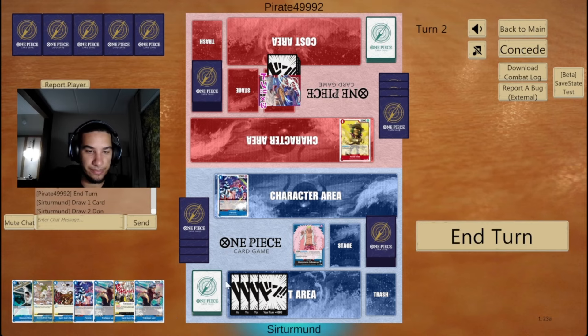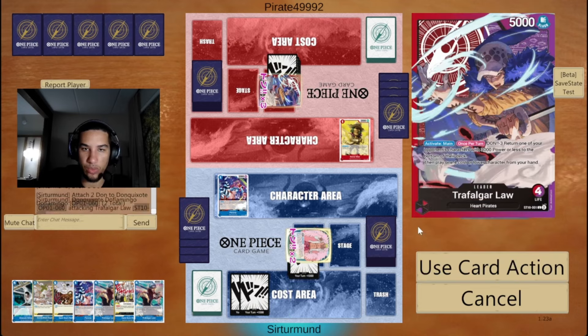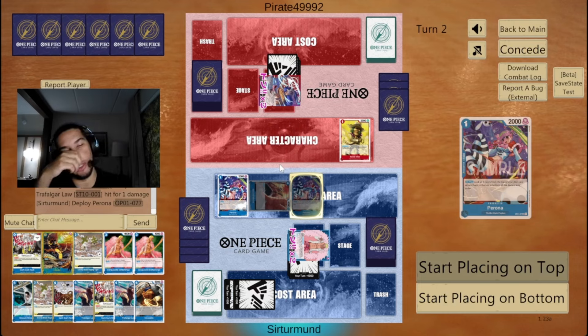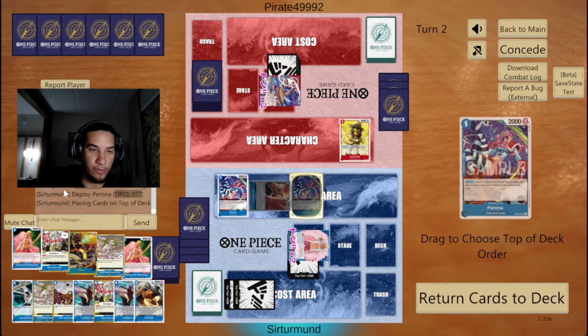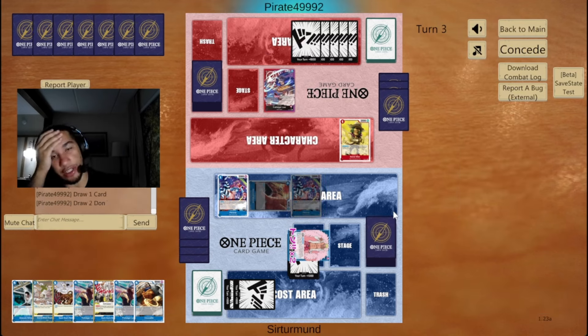Yeah, we'll go like this. Opponent is going to be able to bottom deck that Weevil — that's fine. We'll go here. The Dolfies are interesting. We'll have 6 done next turn, so we can go ahead and play Doflamingo plus something else. Let's draw the Doflamingo, I guess. It's not like we're going to be seeing a lot of new cards — that's the only downside. But eventually, we'll have the Gravity Blade.